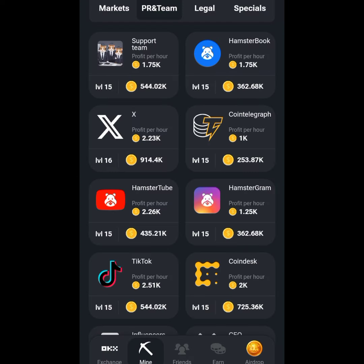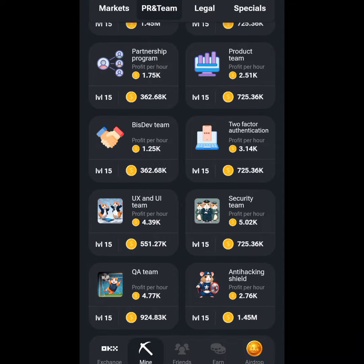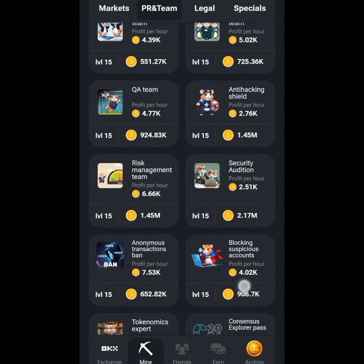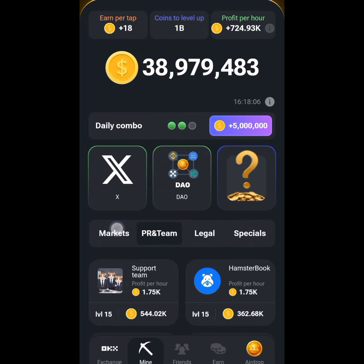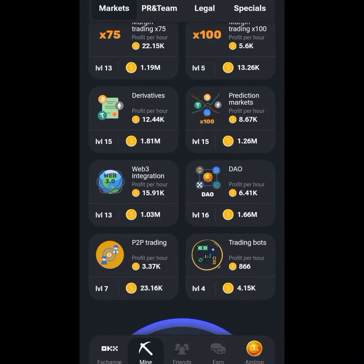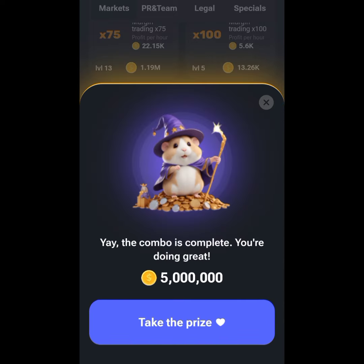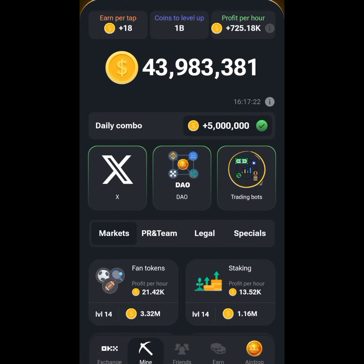The third card is Trading Bots. I'll search for it under PR and Team first — there's nothing like Trading Bots there. I'll click on Markets and scroll to the end to search for Trading Bots. Here it is — I'm on level 4, so I'll click on it and click Go Ahead. That is the last card for today. We'll click Take the Prize and 5 million Hamster Combat tokens will be added to what we already have.